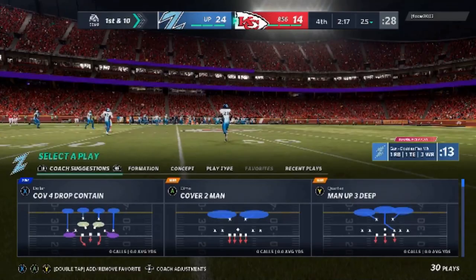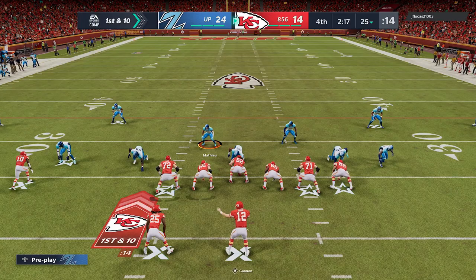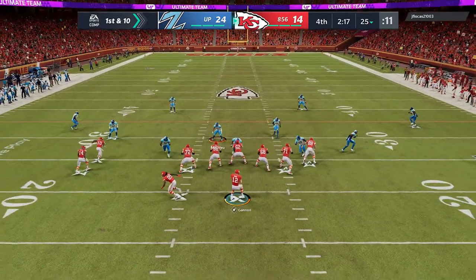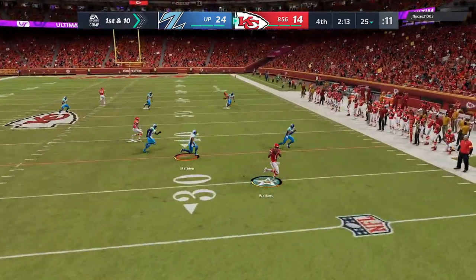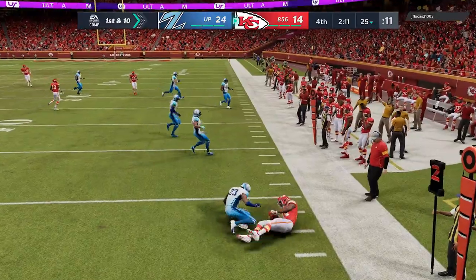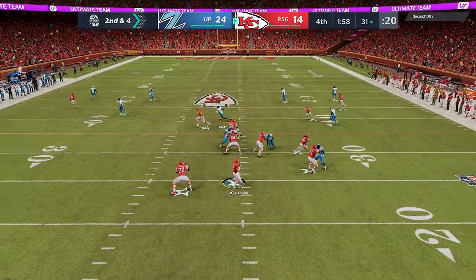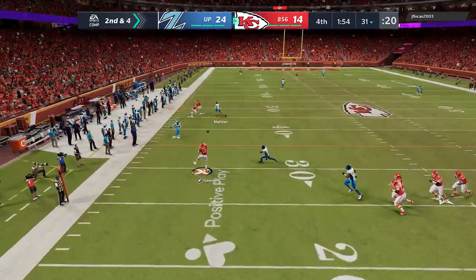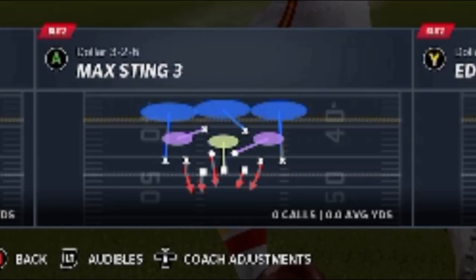On the defensive side I'm going to hit him with some dollar stuff because in Next Gen I feel like you need more speed on the field. I'm up 10 with two minutes left, so I try to come out with more speed — that's a theory a lot of people have for Next Gen. I hit him with cover four on the first play and he beats me for a couple yards, then on the next play we're in cover four drop — not cover four match. I personally love cover four match and I've never been a big fan of cover four drop, and sure enough he beats me on the next play as well.